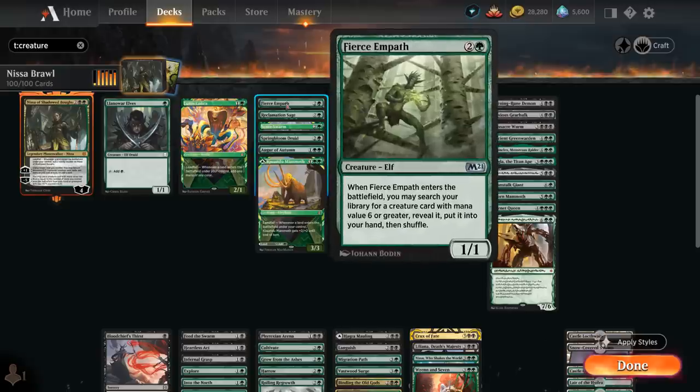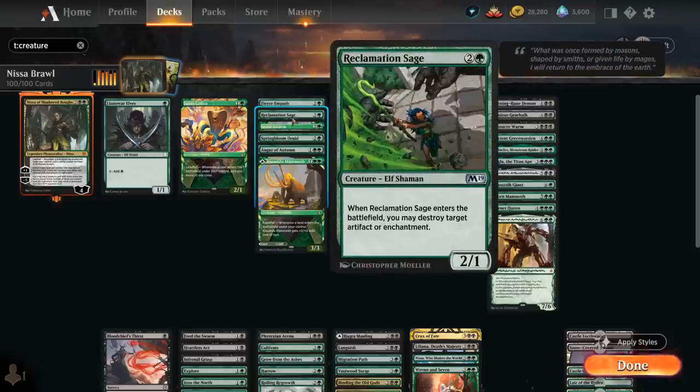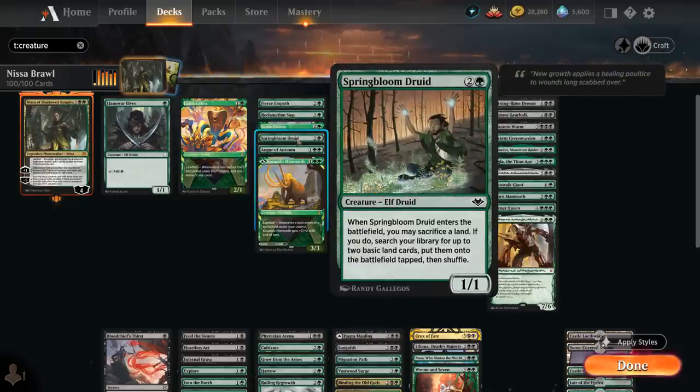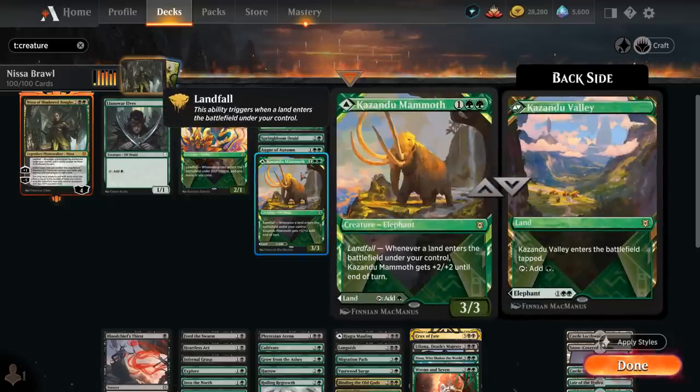At 3 mana we've got Fierce Empath, a 1/1 that when it enters lets us search up any creature with mana value 6 or greater. We've got Reclamation Sage to blow up artifacts or enchantments. Scute Swarm is quite synergistic with other ramp spells, making additional copies of itself if we have 6 or more lands in play. Springbloom Druid helps us ramp by sacrificing a land and then searching up 2 basics, which can potentially trigger Landfall twice. Augur of Autumn lets us play lands off the top of our deck and potentially creatures if we can enable Coven. And Kazandu Mammoth can be played as a tapland or a creature with Landfall giving it +2/+2 until end of turn.